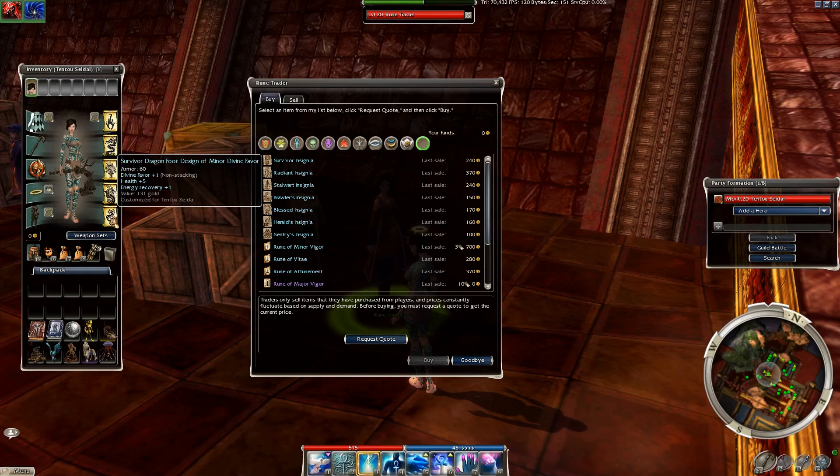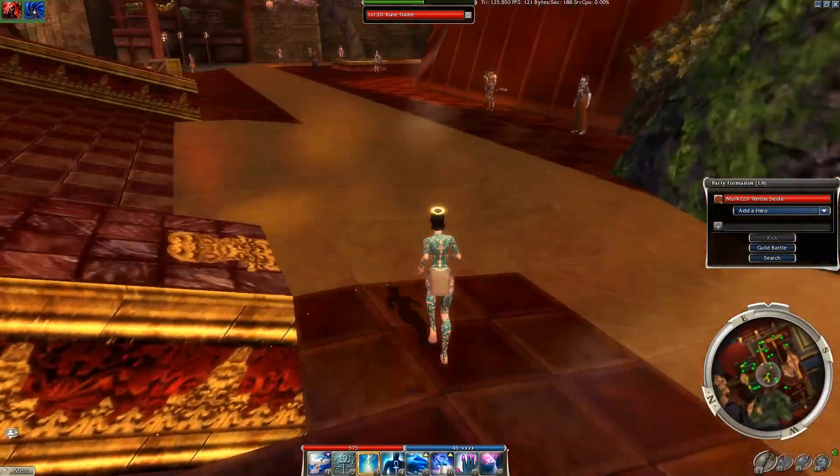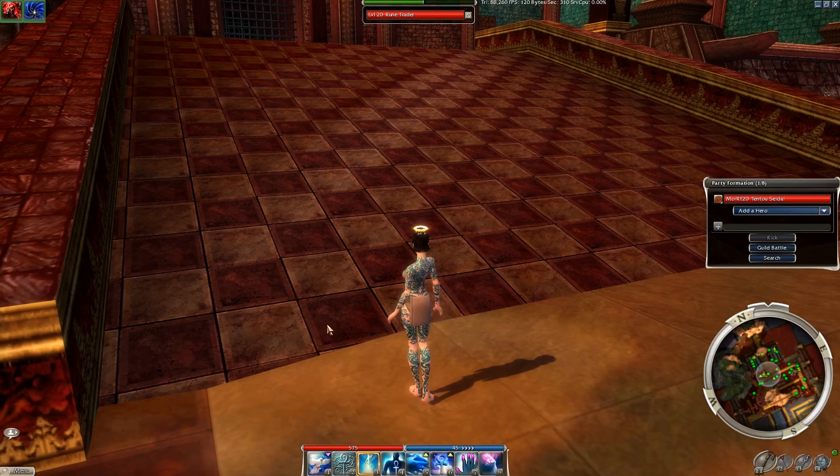Armor does have additional properties — you'll see this says plus 1 energy recovery, meaning I get an additional pip of energy regeneration. Those pips of energy regeneration affect the rate at which your energy regenerates, as you'd expect. It is 1/3 energy per second per pip. That's a quick overview of armor.